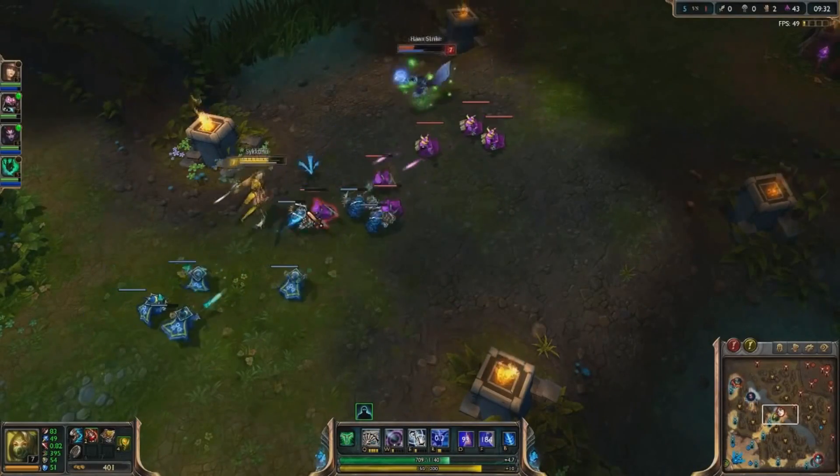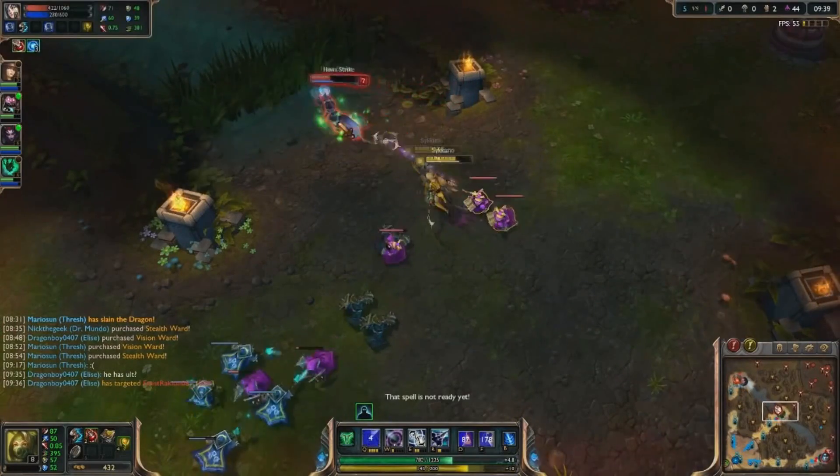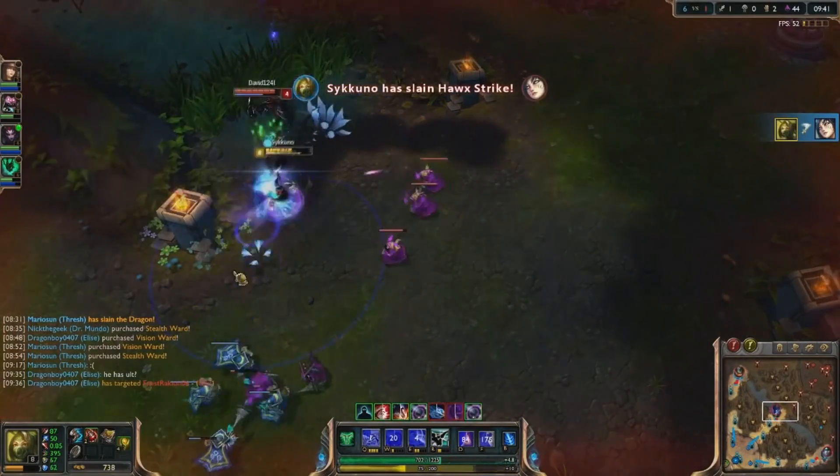For mid-game Akali, snowball as hard as possible by stacking kills, rush a Hextech Gunblade, then a Zhonya's Hourglass. After that, finish your boots and the rest of the items may be situational.